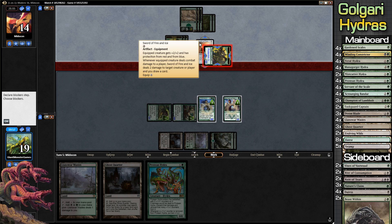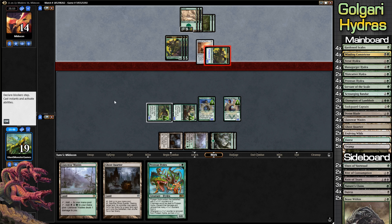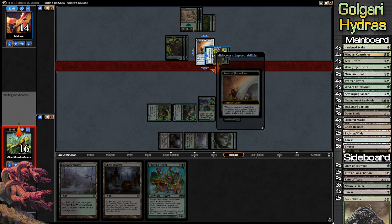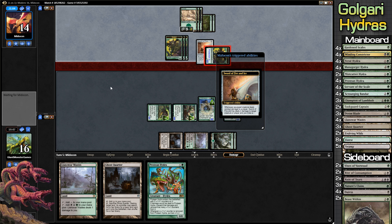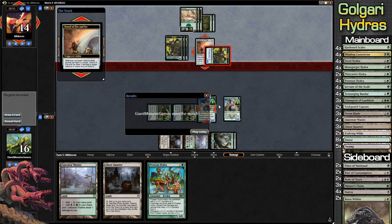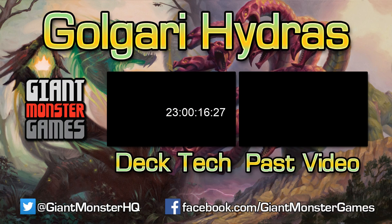Does this have lifelink? Whenever it deals damage to a player, Sword of Fire and Ice does 2 damage to target creature or player, then you draw a card. So he's going to blow up our Captain of Lamholt, which is the one preventing him from blocking. Hopefully I don't draw another land — I really need more threats. And our opponent scoops the match! I guess he didn't think that even with destroying Captain of Lamholt he could actually win. Anyway, this has been Golgari Hydras. Thanks for watching, I'm Adrian — this is GiantMonsterGames, and don't forget to game like a giant monster.